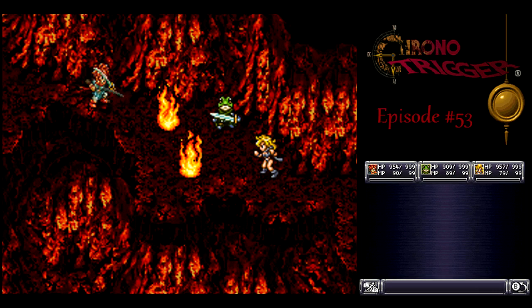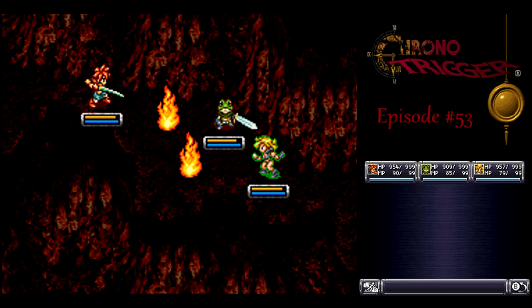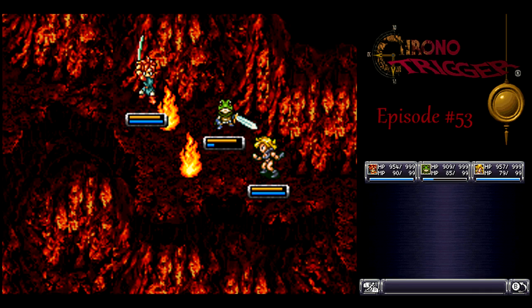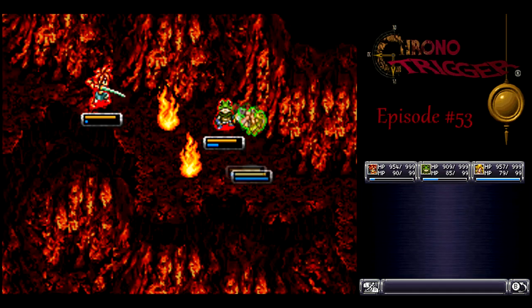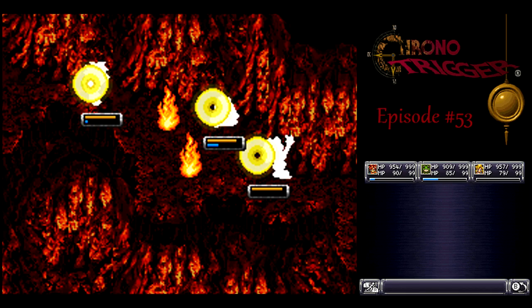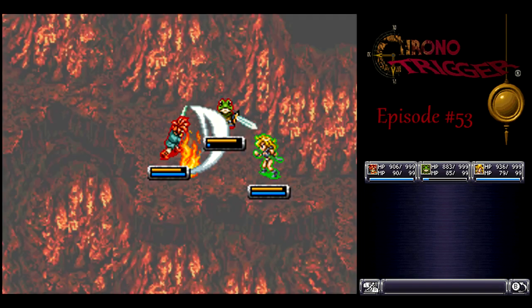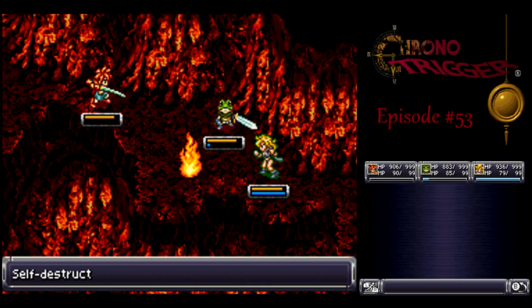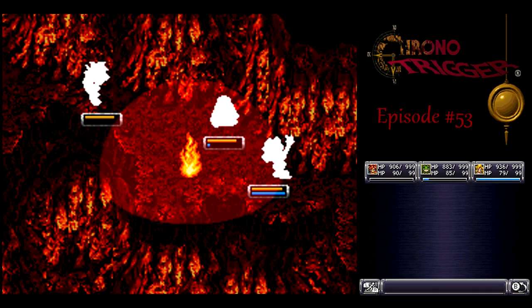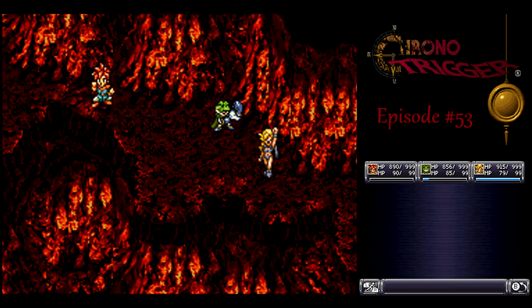Here we've got a couple of new enemies. First thing: they're fire-type, so you want to use water on them. I think their name is just Fireball. Once you kill them — I think they have about a thousand HP — I think they explode. I do like how they at least created some new enemy sprites in the DS version. There's a lot of palette swaps, but at least they have something.